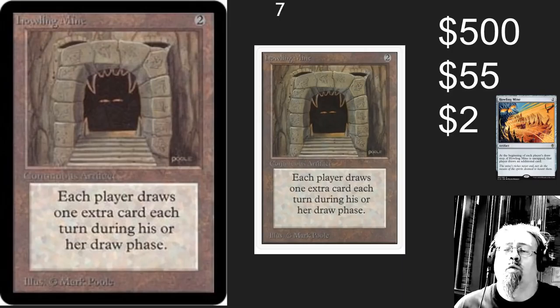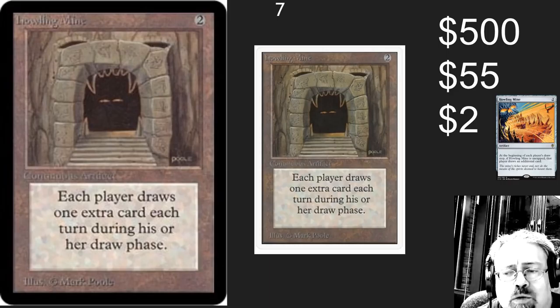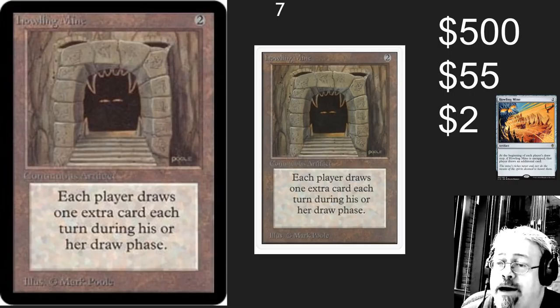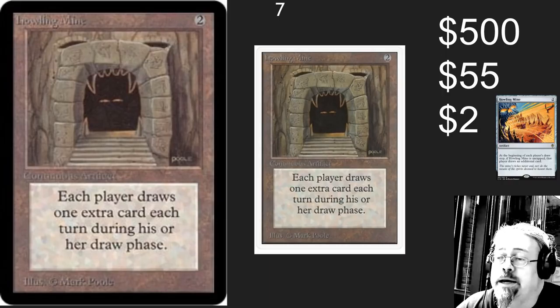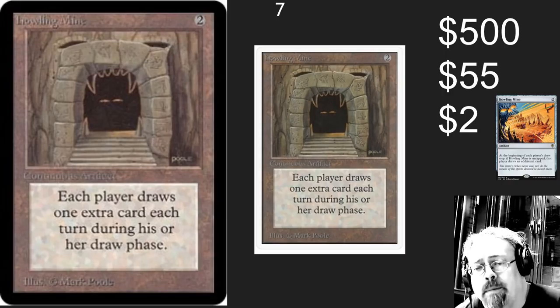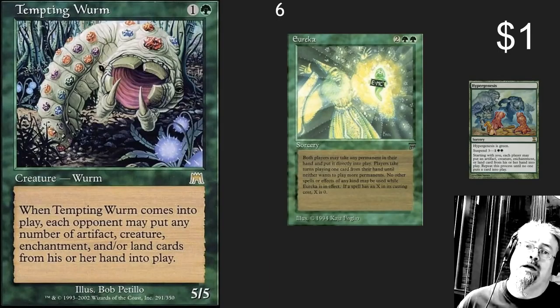Howling Mine — what a wonderful card. Another card from the Alpha set. As you notice, this game was really designed with group hugs in mind. We're about helping each other, drawing extra cards. For a mere $500 you can have an Alpha Howling Mine, or an Unlimited Howling Mine for $55. If you don't care about the artwork, there is another Howling Mine that goes for about $2. But I recommend that Alpha Howling Mine — if you're going to give people group hugs, you should do it with the best possible card out there.